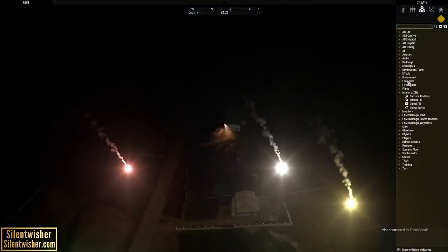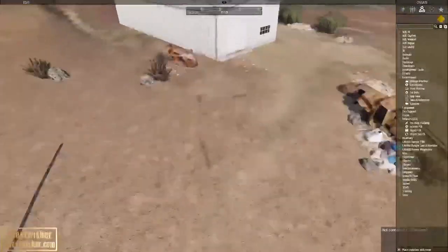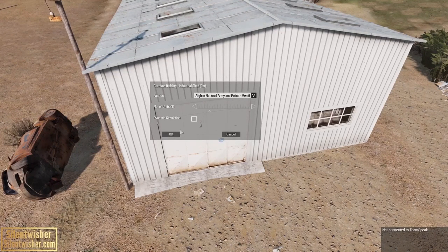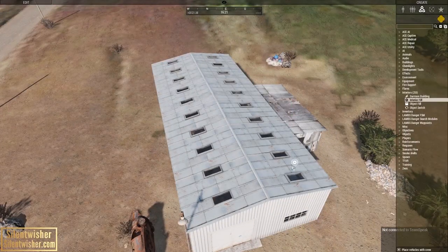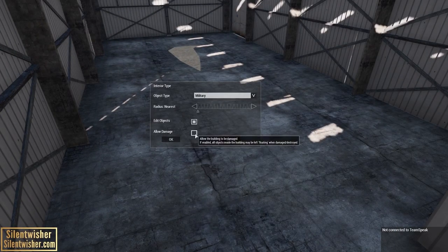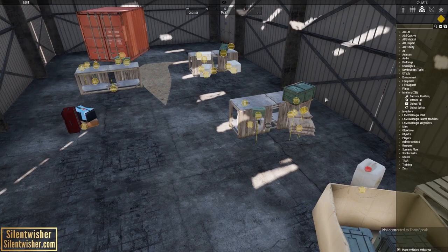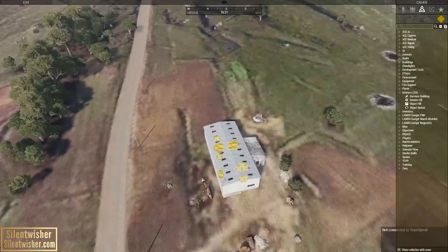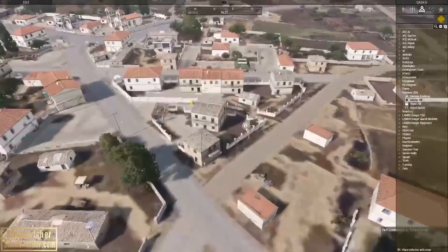Interiors. We're going to switch back to daytime. You can garrison a building with this module, and there you go — you have an instant garrison. We're going to use interior fill on this building, select military and edit objects. We're not going to allow damage in this case. As you can see, it will spawn and usually break things — that's kind of normal behavior for this mod — but it will help you prop up buildings quickly. Use this sparingly; we have a lot of Zeus's that use this a little too much and it can cause a lot of lag.